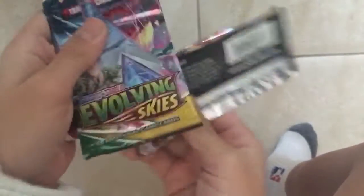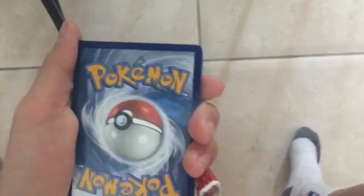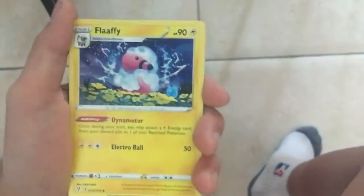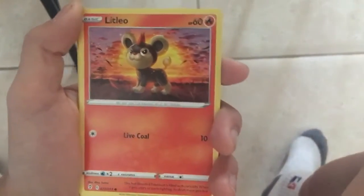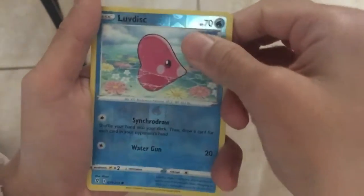We're going to open one of the Duraludon packs right here. It is a green code card, so first pack is not going to be that great. We got a Fire Energy on the first pull, a Flaffy, a Bravery, a Switching Cups, Scraggy — I love these card arts guys — Hippopotamus, Temple, Litleo, Eevee with Rayquaza in the background, a Reverse Love Disc, and an Altaria Regular Rare Non-Holo.